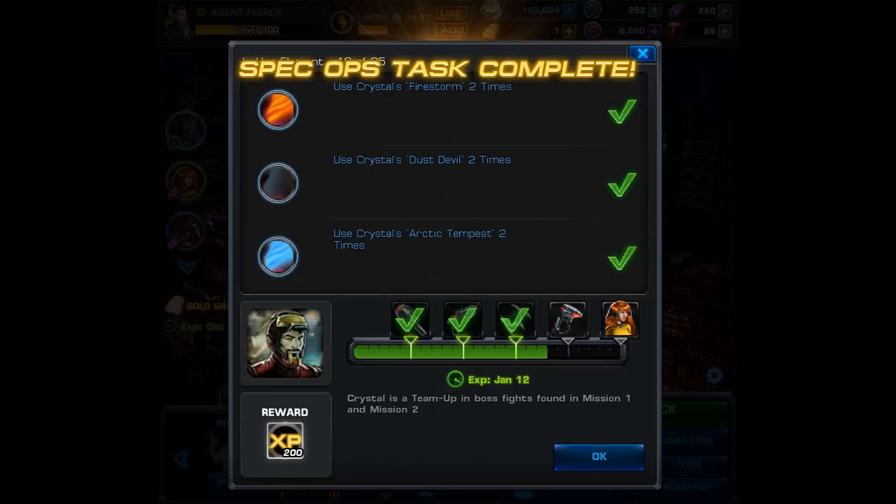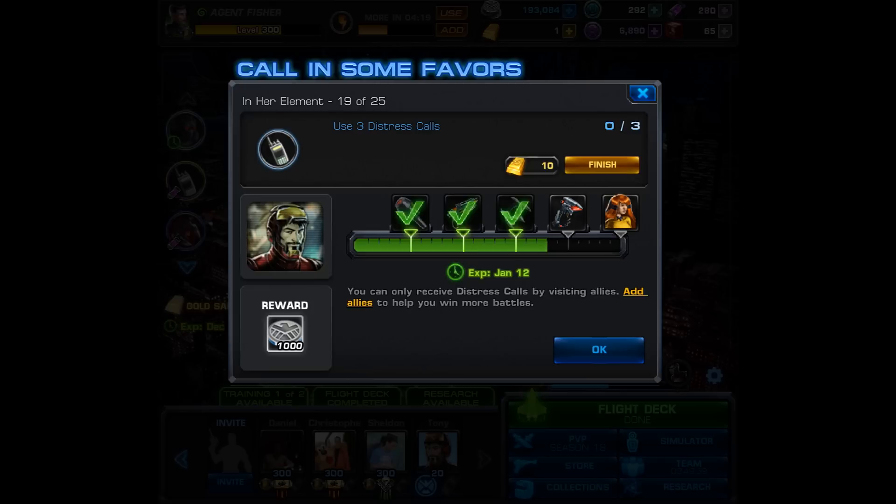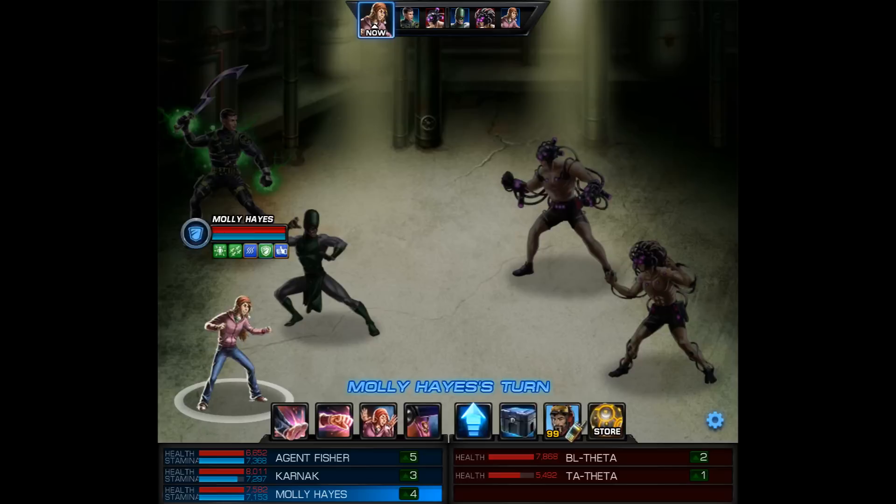Here we are getting credit — that's the end of task 18. We get 200 XP and move on to task 19. For step 19, 'Call In Some Favors,' you have to use three distress calls. Unfortunately we can only use one per battle, so we're going to have to space this out. In the past I would sometimes go into a battle and completely forget to use the distress call, but not this time.